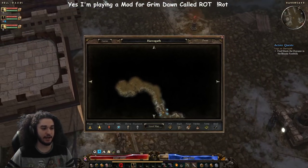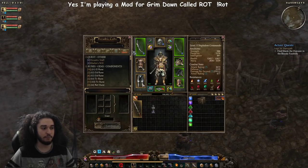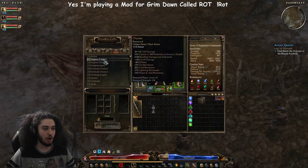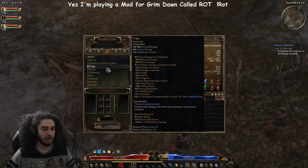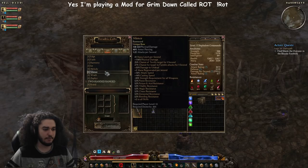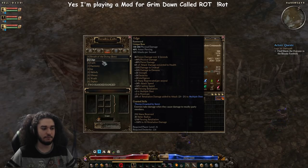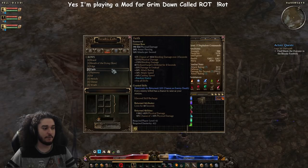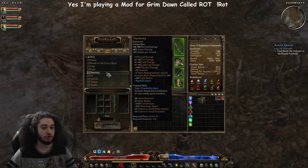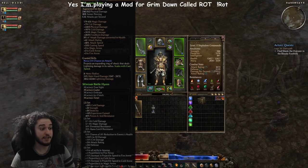I just hit Act 5 and I'm in Hell difficulty now. The build has picked up quite a bit. I basically used Runeword bows to level. For my chest piece I started off with Smoke, and for my ranged weapon I think it potentially was Edge - Edge just got buffed so I got confused because of the patch. From Edge I went to Harmony, then I got a dropped bow, and then I found a set bow which is pretty crazy compared to my current bow.